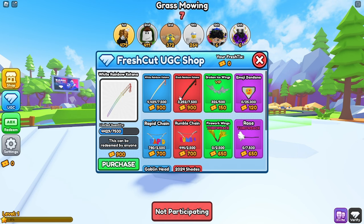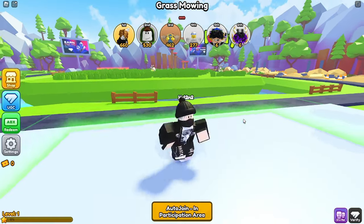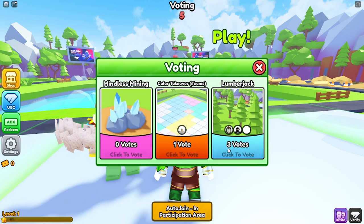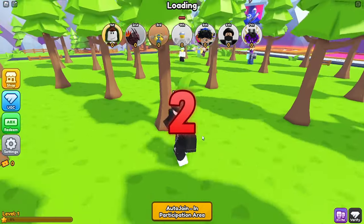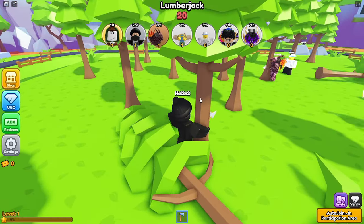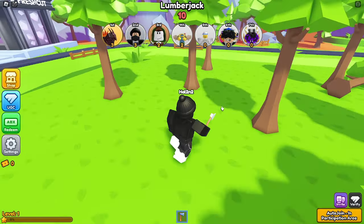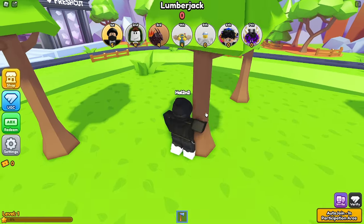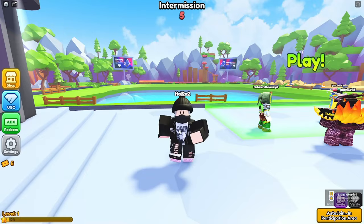You can earn fresh ticks through minigames. To start a minigame, stand in the green square and wait for the countdown to start. Once the game begins, compete against other players, with each minigame lasting for 30 seconds. After winning the minigame, you'll receive 5 fresh ticks.